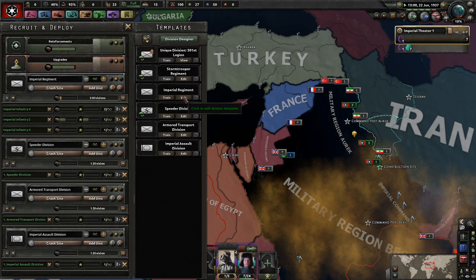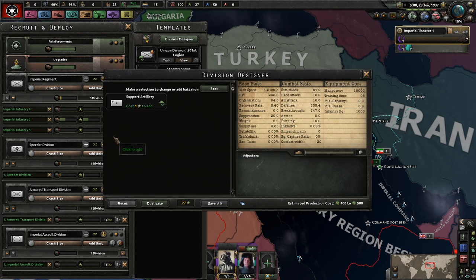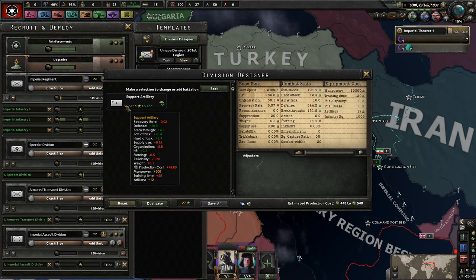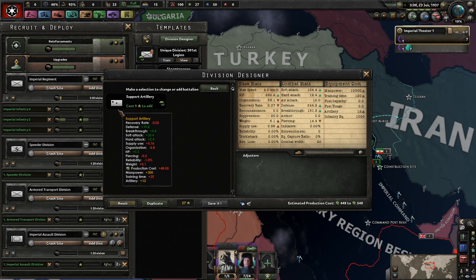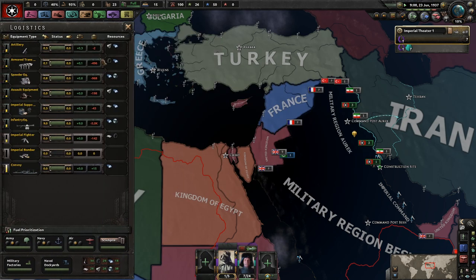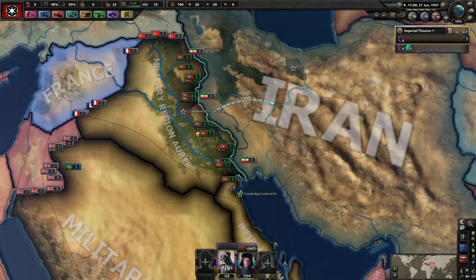If I add support artillery to my imperial regiments, it's 12 points for artillery per unit. The organization goes down a little bit, but I think the defense goes up enough that it's still worthwhile. We had just enough artillery to actually use them in all of our troops, so we should be good to go.